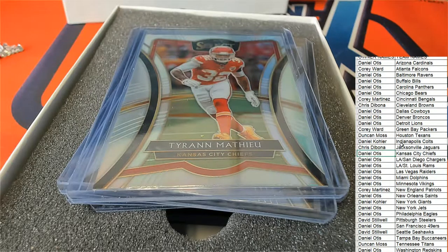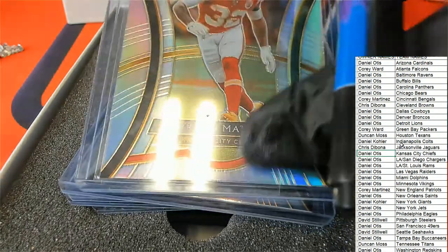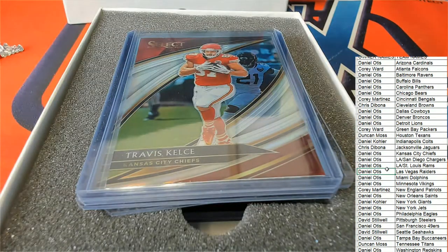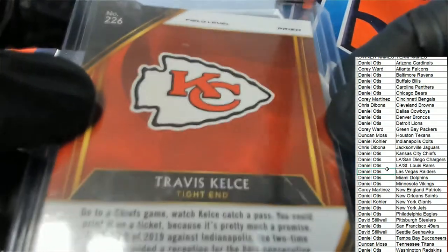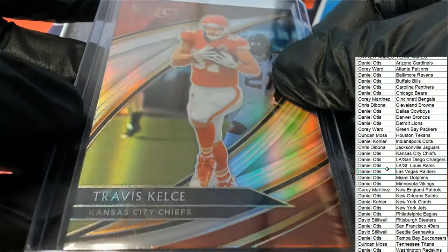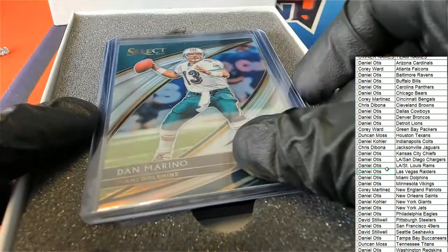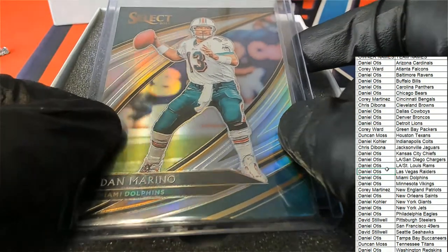Daniel O with the first one out of the box break. Nice one. Derek Carr coming out - Vegas Raiders. That's Daniel O's Derek Carr. Chiefs again - Travis Kelce. That's Daniel O's, he's got the Chiefs. And that is the field level, so a nice field level silver Kelce. That's a really good one there. Dan Marino for the Miami Dolphins - that's Daniel O as well.